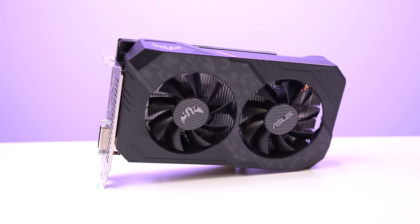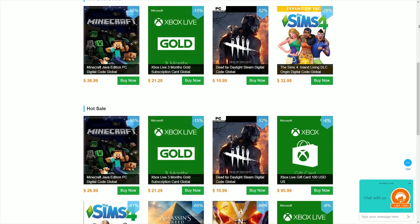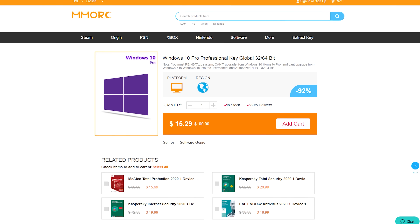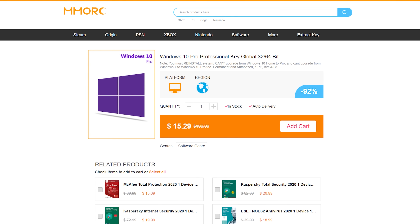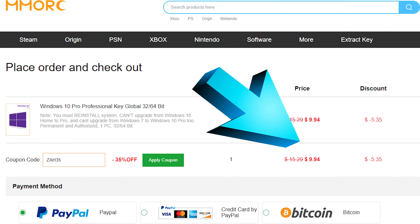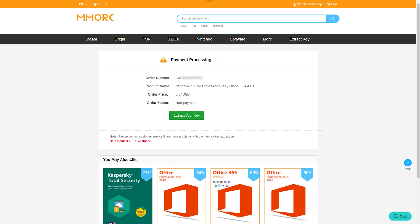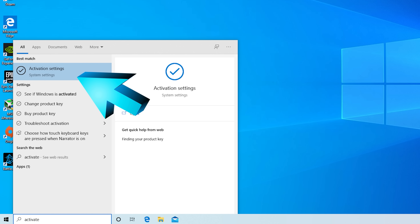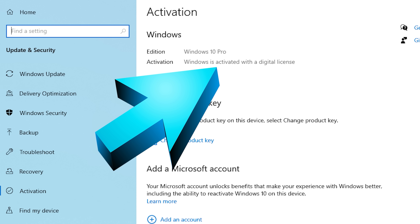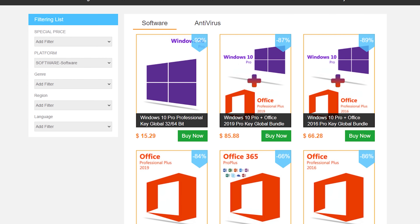Today's video is sponsored by MMORC.com, a key reseller website offering the cheapest Windows 10 keys I've seen, as well as a ton of other software keys. They're offering an exclusive sale — click the first link in the description, add to cart, place your order, paste in the coupon code ZAH35 for a massive 35% discount, dropping the price to under $10. Select your payment method, complete the order, then on your PC click Start, type 'activate', press Enter, click 'change product key', paste in the key, and you'll have activated Windows 10 for less than $10.